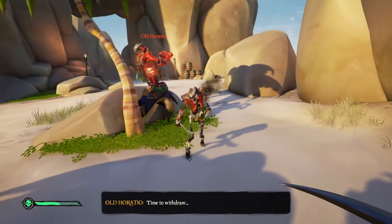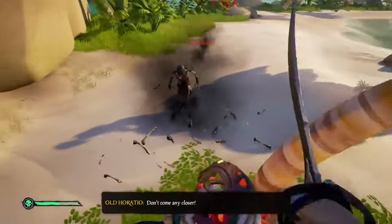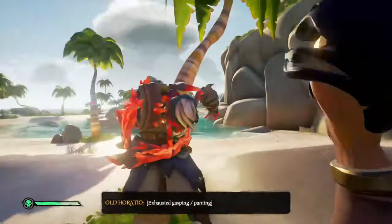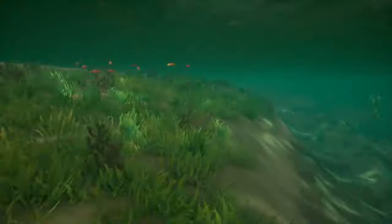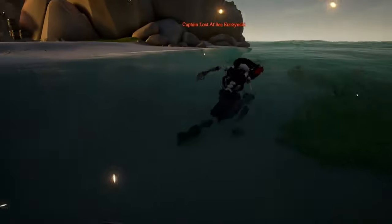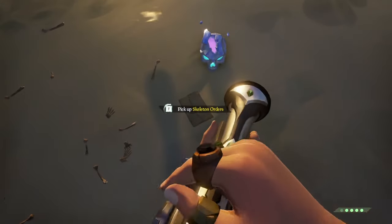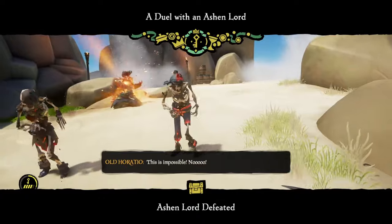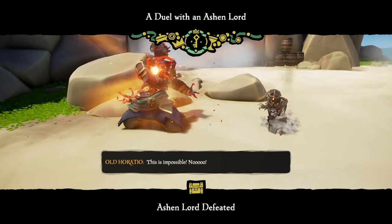If you choose to duel with an Ashen Lord, you will need to complete a lot more of these events to get to grade 5. What I like to do is, on the island that you spawn at, check for skeleton captains and messages in a bottle, as these can lead to some incredible gold hoarder loot, meaning emissary grade quicker. This is a super quick event to finish, so you can keep cycling these events to get to grade 5.